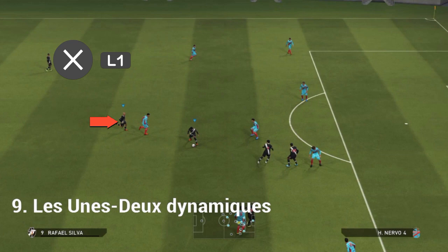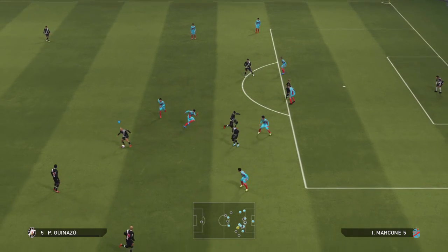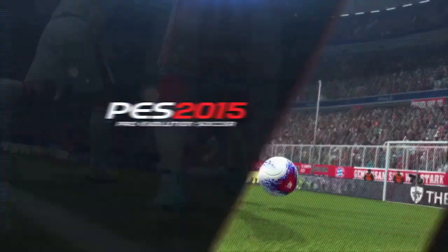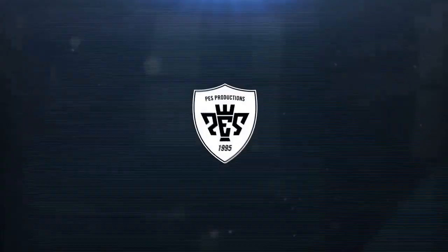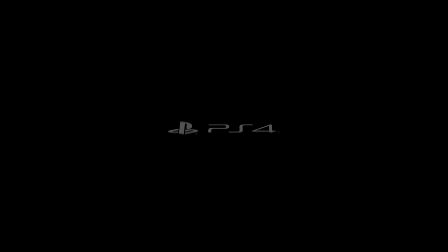Enfin, le 1-2 dynamique. Vous faites un 1-2 classique sauf que vous restez appuyé sur L1, et avec l'analogique droit vous allez contrôler le joueur qui a fait la passe. Ça permet de faire des 1-2 qui ne sont pas tout droits : vous allez contrôler le joueur qui a fait la passe et pouvoir aller ailleurs que tout droit. Voilà, c'est tout pour aujourd'hui, j'espère que je vous ai appris 2-3 petits trucs. On se retrouve bientôt, à plus !